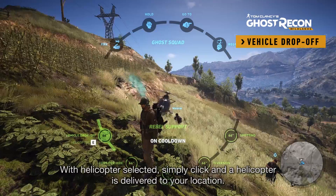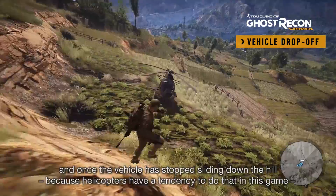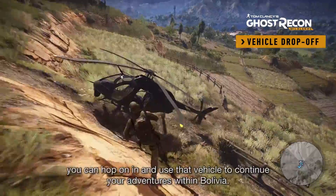Typically all the vehicles will spawn with a little green smoke marker as well, giving you an indicator as to where they are. And once the vehicle has stopped sliding down the hill — because helicopters have a tendency to do that in this game — you can hop on in and use that vehicle to continue your adventures within Bolivia.